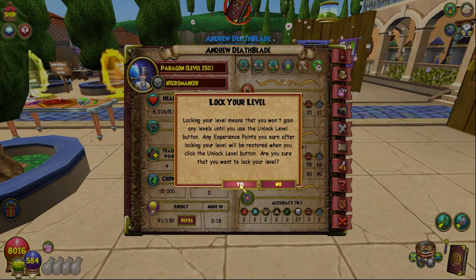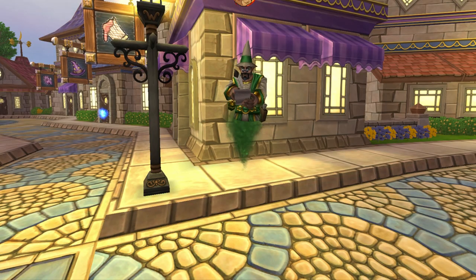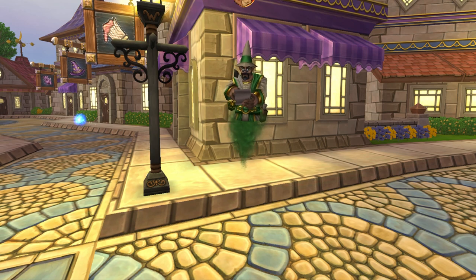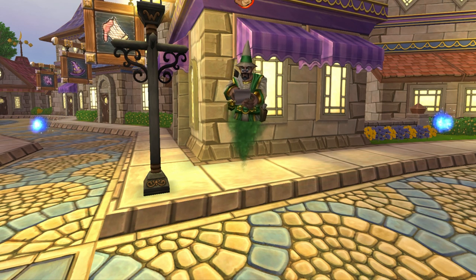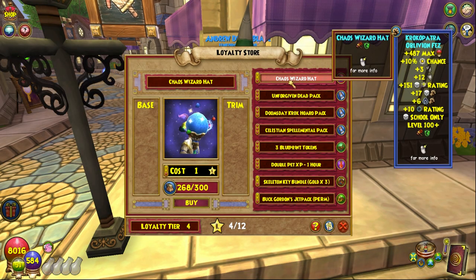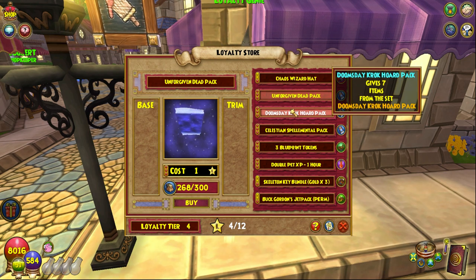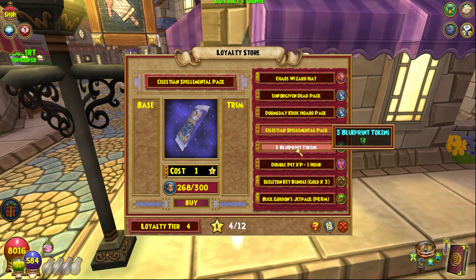Be warned this could take a moment to calculate overflow experience once unlocking your level. Loyalty Store: The loyalty program is a way to reward people with memberships. There is a vendor in the shopping district where you can spend loyalty tokens for packs, mounts, cosmetic gear, member benefits, elixirs, Spellments, skeleton keys, and more in the future. Every month members will get more loyalty tokens, and the store will be updated frequently.